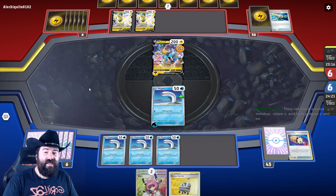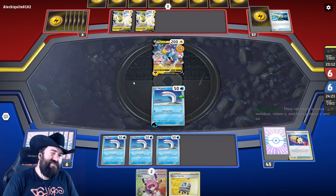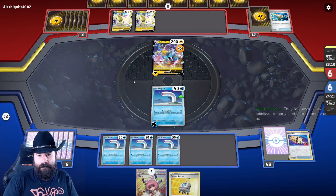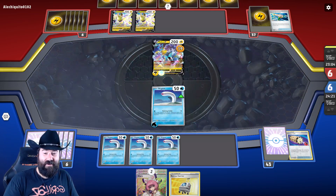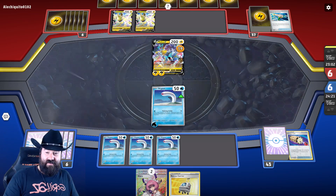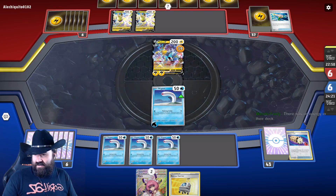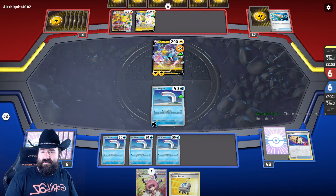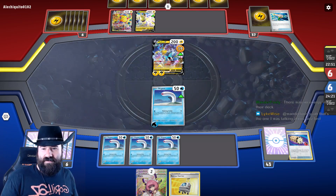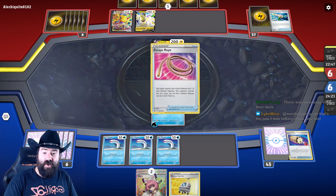Wigglytuff Snorlax combos — the only thing I didn't like with Wigglytuff is that you have to have the energy in your hand, so if you play Energy Lottos it's fine. Block Snorlax, Mimikyu, Rotom V, and both Pidgeot VMax — if I didn't steal that idea, I'm going to steal it.